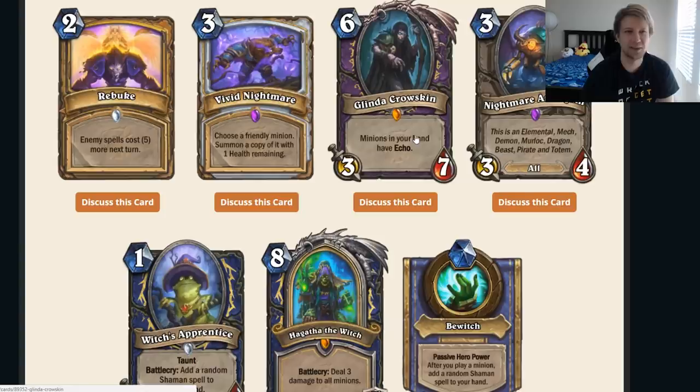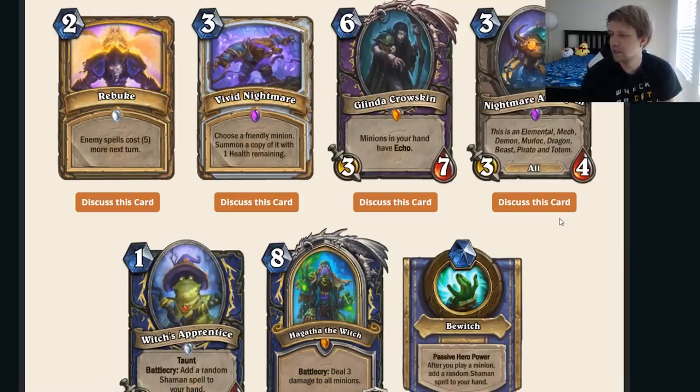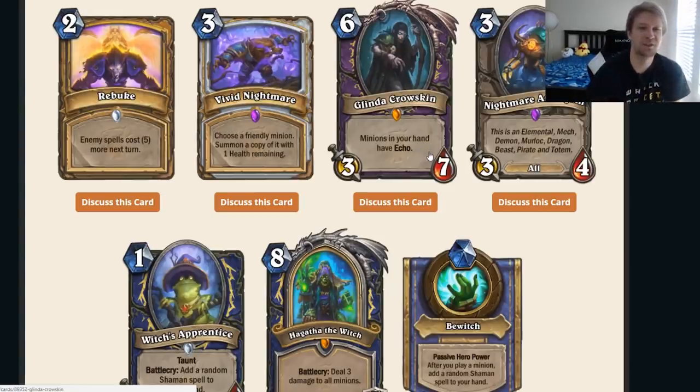This is insane with Summoning Portal — I'm gonna make some meme decks out of that for sure. You play five Stone Hills, play this for four mana then play five Stone Hills or whatever. Maybe there's some charger or deathrattle with damage — I need to think about this a little more. You could Zola this or whatever. Summoning Portal seems to be what you kind of need. There could be some cool decks — I'll be able to make some YouTube videos out of Summoning Portal Glinda.